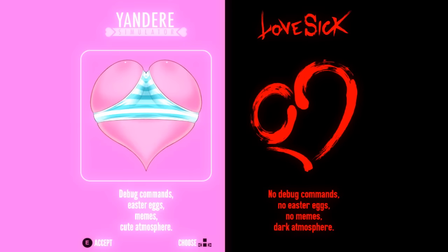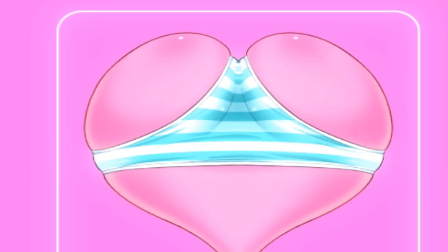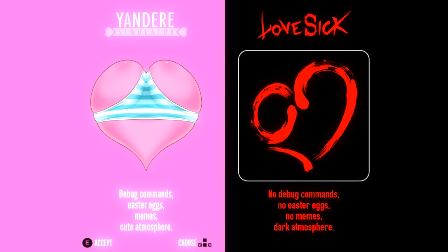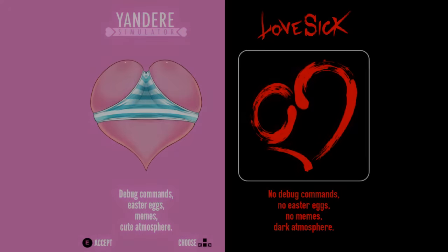Hey, I'm Jay from the Cub Scouts. Welcome back to another episode of Yandere Simulator, or Lovesick, or Yandere Simulator, or what the fuck. You guys might be wondering why I'm on this screen right now, and why there's panties on a heart. There are a lot of new updates in this build, and there is also a new mode called Lovesick — no debug commands, no easter eggs, no memes, dark atmosphere. Yandere Dev implemented this for a more serious and dark gameplay. We're going to check that out, and then check all the new updates in regular Yandere Simulator.